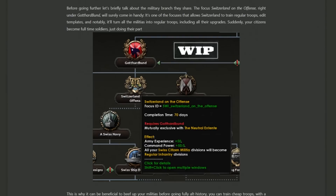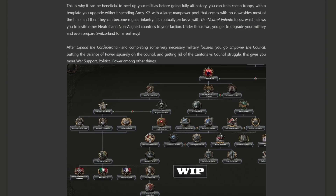On the right of the tree was a sort of military and navy branch. The initial choice is going to be between Switzerland on the offense or the defense. If you choose Switzerland on the offense, you get some army experience, command power, as well as the ability to arrange the Swiss citizen militia into regular infantry divisions. The militia is a new kind of division template that for the most part isn't really changeable — they're kind of fixed divisions. In some ways, Switzerland on the offense is taking the civilian-based militia and effectively conscripting them into normal soldiers.